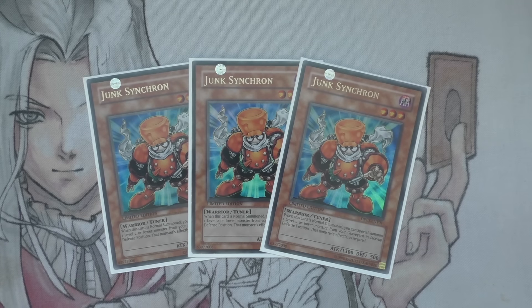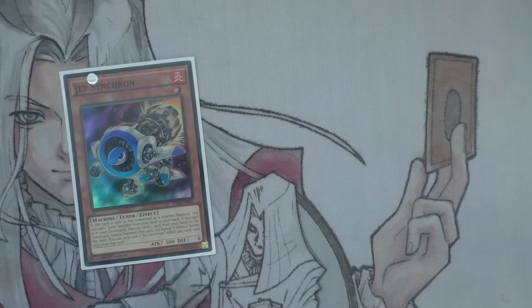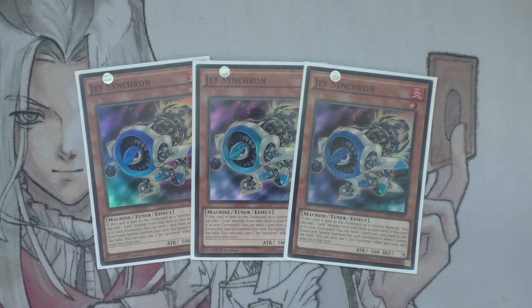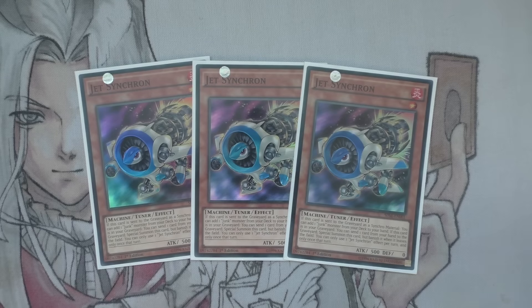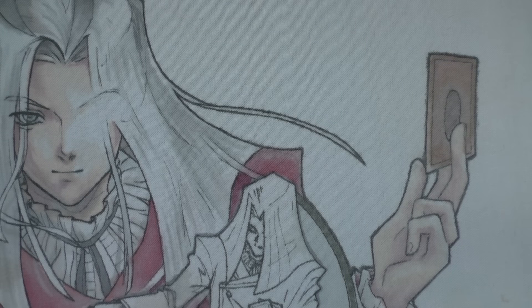Next up we have the three Junk Synchron — one of your main cards. It's just the main thing to get your combos going; you want to try and open with him. He is really, really solid. No changes there. Same with this — we have the three Jet Synchron. He is just so good, being able to discard a card to bring him back and being able to search out a Junk Monster, which is normally only this one. It's just so good when used as Synchro material.